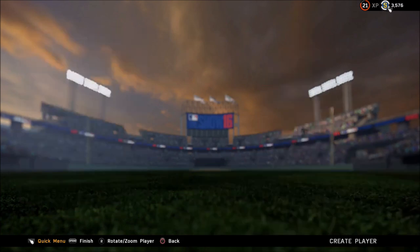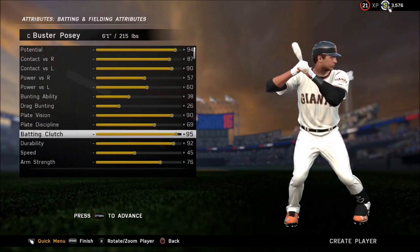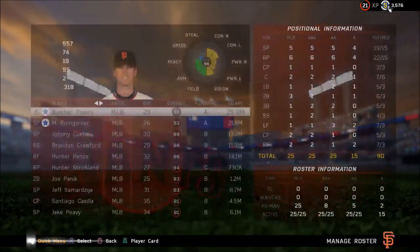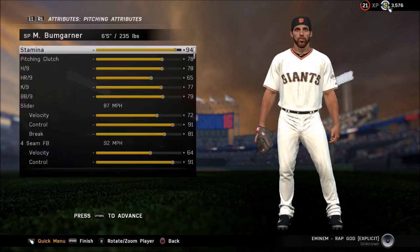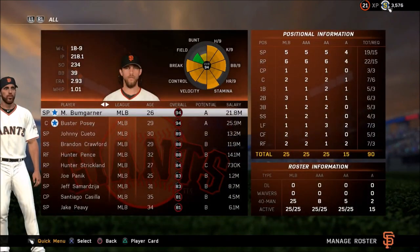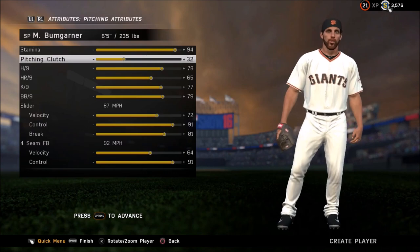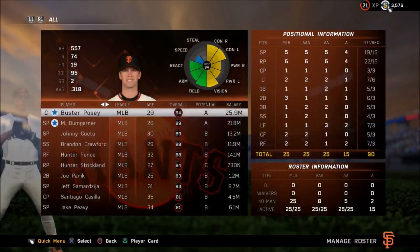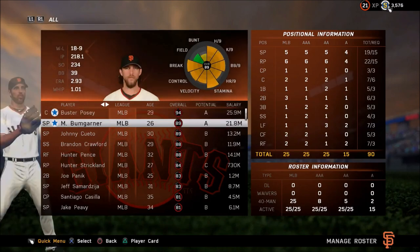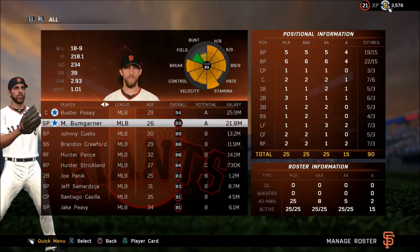Right now Bumgarner is a 94 overall diamond. If we max out his pitching clutch, he stays at 94 overall. But if we drop his pitching clutch down to zero, he drops all the way from a diamond to an 89 overall gold. That's a key takeaway — he drops from a diamond to an 89 overall just based on that one attribute.